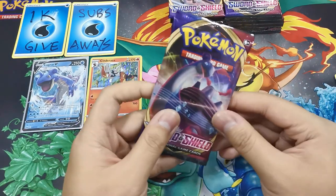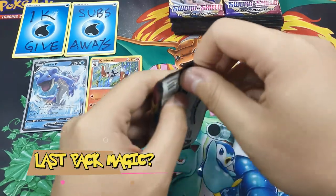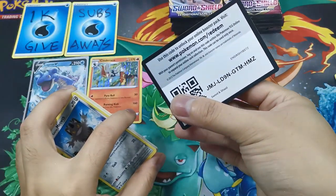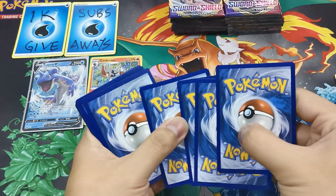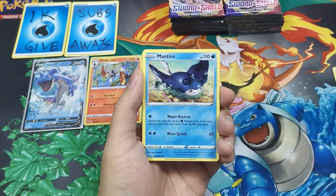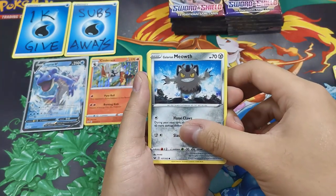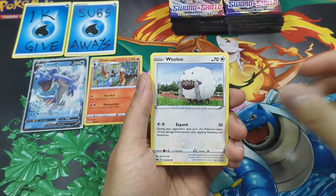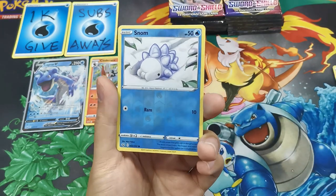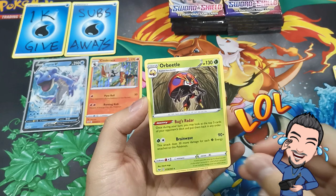Our last pack for the Lapras VMAX pack art — last pack magic. Fall to the front. Koffing, Crushing Hammer, Switch, Galarian Meowth, Sizzlipede, Blipbug, Croagunk, Sobble. Reverse Holo, Snover, and a rare — last card — Orbeetle. Regular rare.